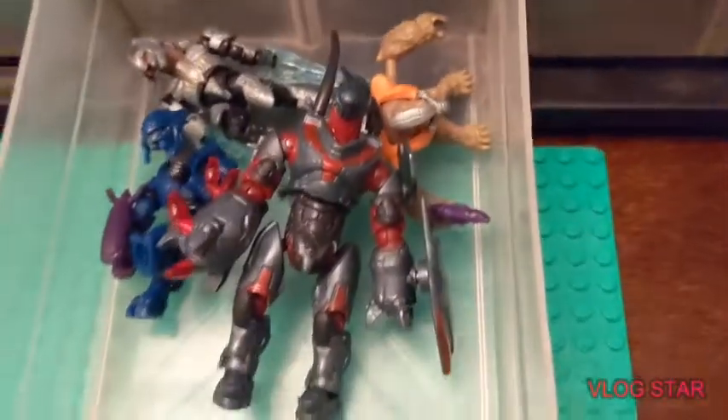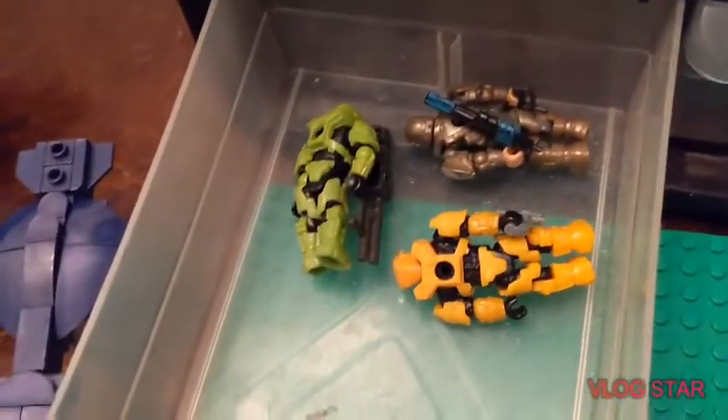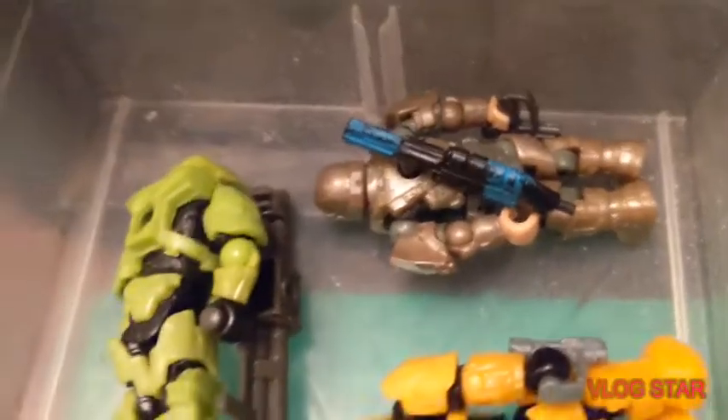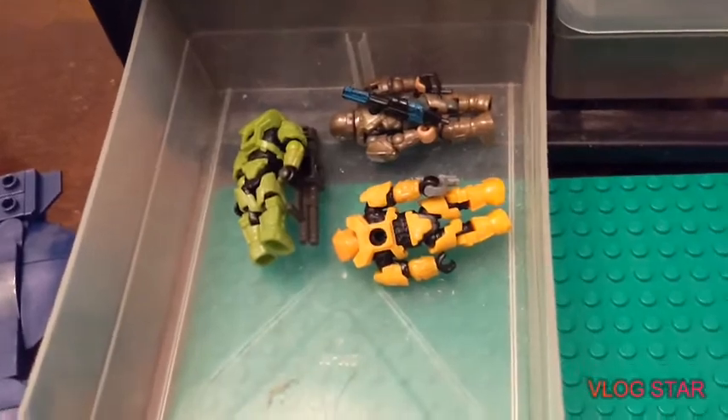That's the awesome Hunter from the Pelican build. Getting on to the human side, all of these are from the Clash on the Ring blind bag: a green Spartan with a rocket launcher, a yellow Spartan with a magnum, and that's a custom assault rifle on the marine made by my good friend Elliot — he has a channel called Elliot Babcock. He also has a pistol.